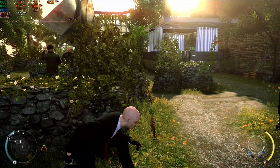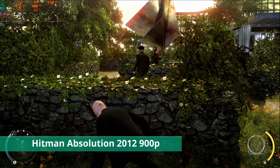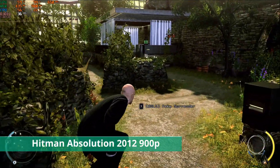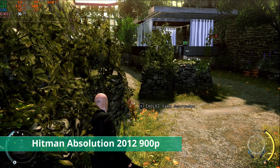Now we're jumping ahead to 2012 with Hitman Absolution — also a pretty demanding title — and we managed to get it to run at 30fps at 900p with medium settings, 2xAF, no AA or SSAO, so that was actually a better result than I was expecting.